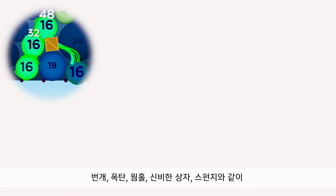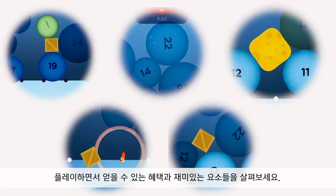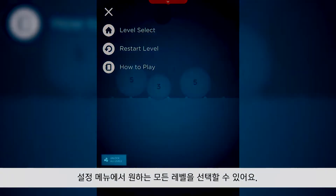Watch for power-ups and elements like lightning, explosions, wormholes, mystery crates, and sponges. You can unlock all the levels in the settings menu.